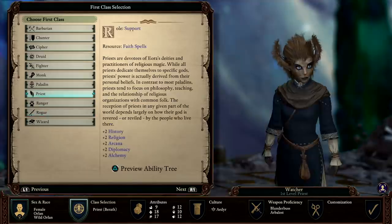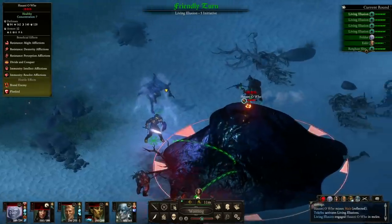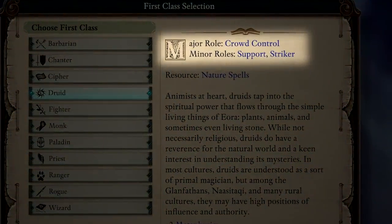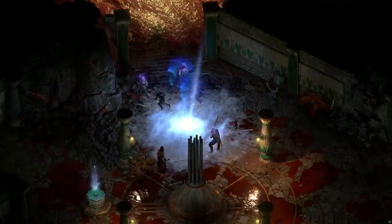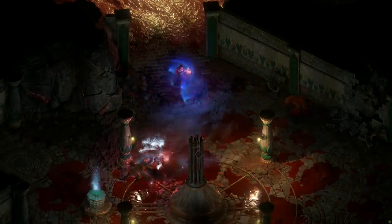With the exception of the rogue and the priest, each class is tailored for one or two combat roles, with a minor capacity to play others. For instance, a druid's main combat role is crowd control, but they also have the capacity to play as a support or a striker depending on the abilities and attributes you give them. So if you're torn between two roles, consider a class that has the versatility to do a bit of both.